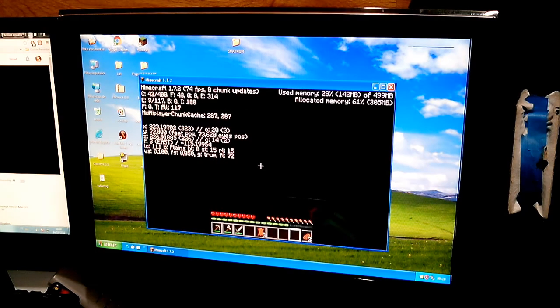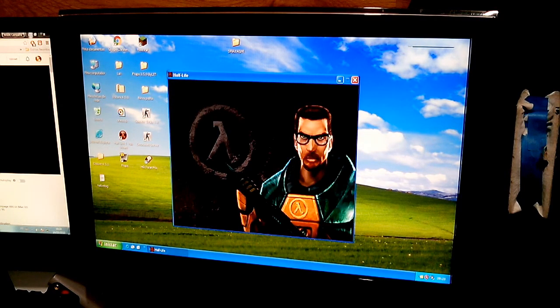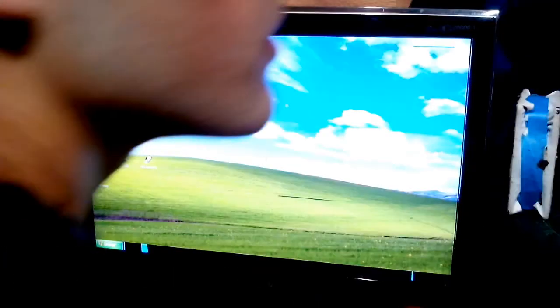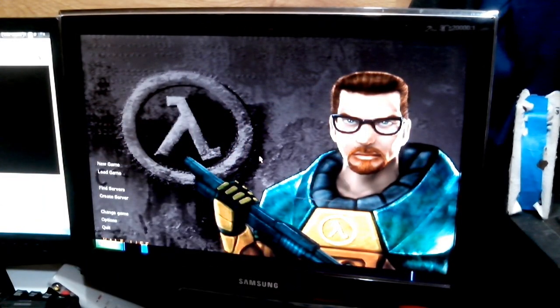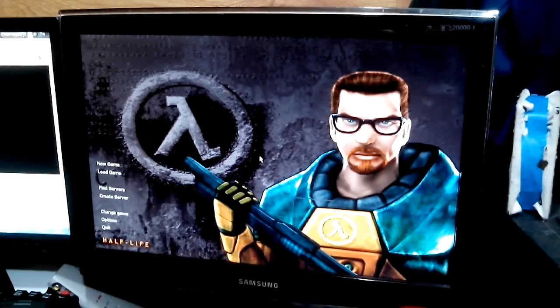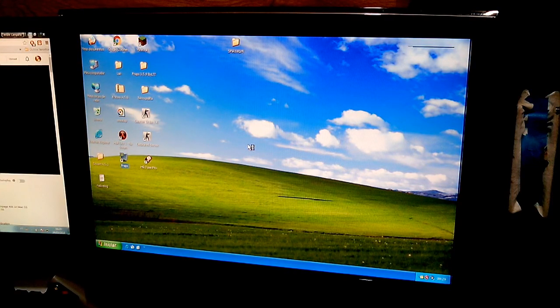Let me try Half-Life 1 because it seems to really torture my video cards. We're going to crank the resolution all the way up to 720p and run it full screen. I'll bring the volume down a bit — this is a loud game. The game crashed, as it always does — it's so unstable. Let's go to the training room. I believe I have Fraps — let me open it up to see the frame rate.